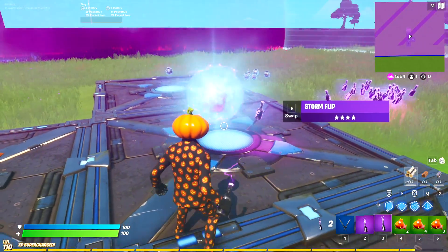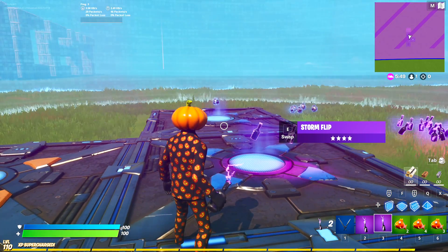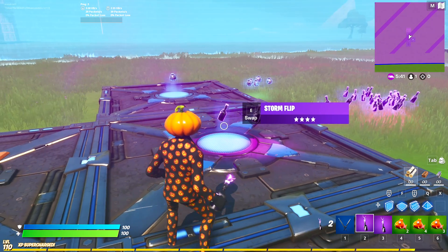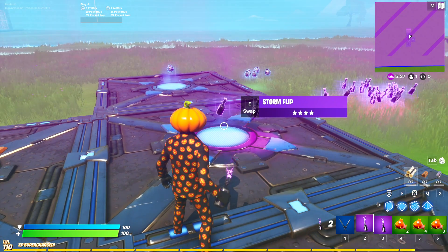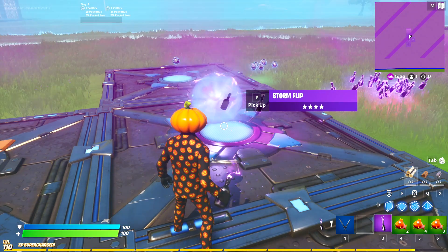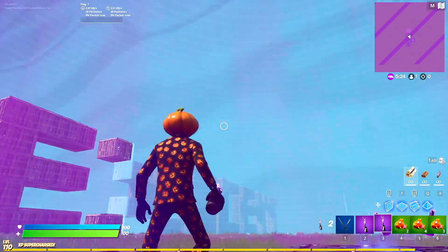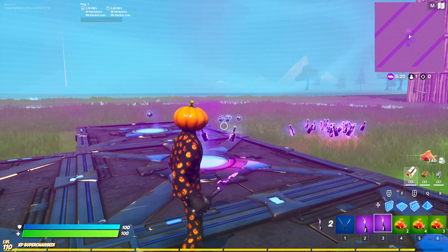I have to be careful because it will start to lag — I can already feel it. Epic servers tend to get super laggy once the storm closes. I want to see what happens when the timer hits zero. All we gotta do is, once we see the storm flip blink, toss a new one and we're good.